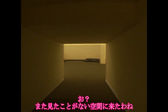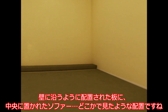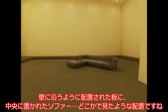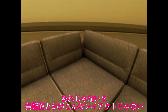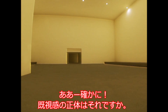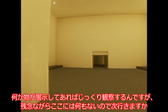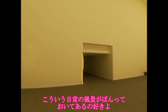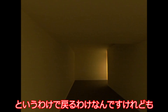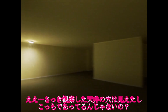ここからじゃ上がどうなってるのかまではわからないわね。なんとなく天井の張りっぽい部分は確認できるような。いずれにせよ確認する術はないので次行きましょう。また見たことがない空間に来たわね。壁に整然と配置された板に、中央に置かれたソファー。美術館とかがこんなレイアウトじゃない？ あー確かに、この空間の正体はそれですか。何か展示してあればじっくり観察するんですが、残念ながらここには何もないので次行きますか。こういう日常の風景がポンって置いてあるの好きよ。リミナルを感じるぜ。